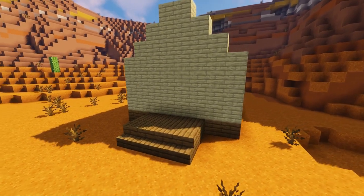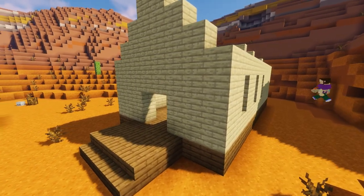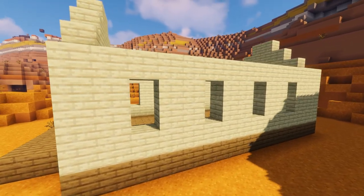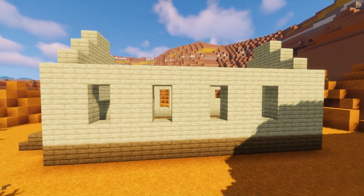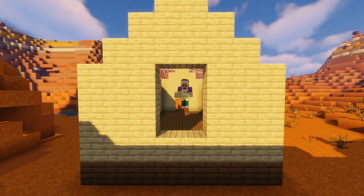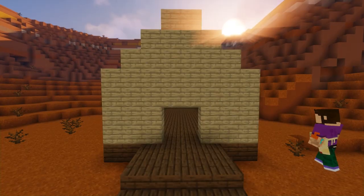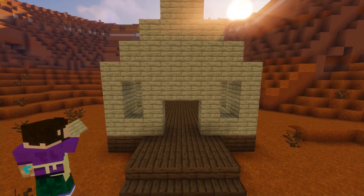Now knock a four by four hole in the front for our doors. Then starting from the front of the building, knock out a one by two block hole on every third block — there should be a two block gap between each window, apart from the rear end where there should be a three block space. Do this on both sides of the church. Then for our large rear window, make a two by four block hole in the back wall, and pop two more one by two windows either side of our front door.